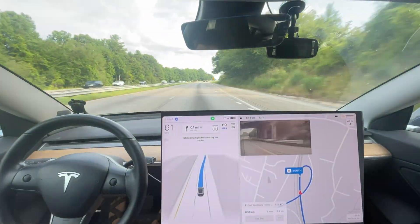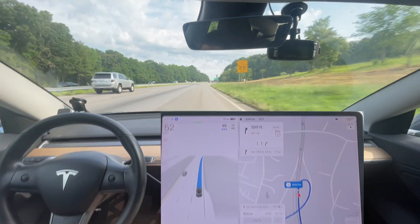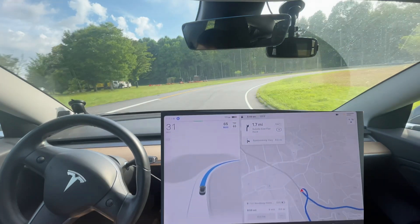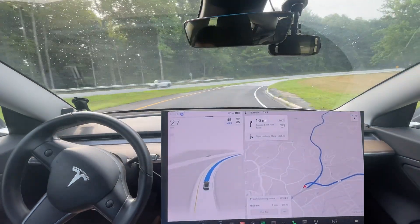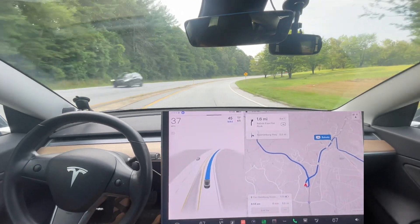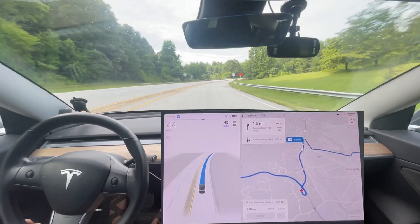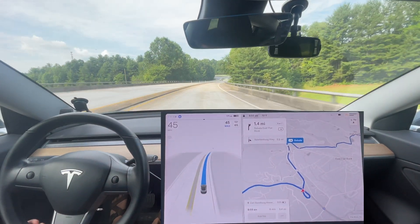I've noticed on this version and several past versions — see how it swings too wide and then overcorrects? That's been in most recent updates. The entire way up to Michigan and back we had that issue every exit we got off. It would do that and it was really, really annoying — my mom hated it, and I didn't like it either. It would just swerve for no reason coming off the highway. Hopefully that gets addressed in the next couple of updates.